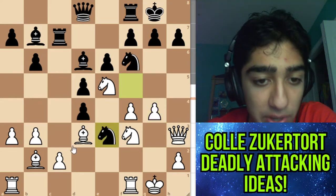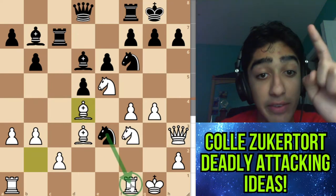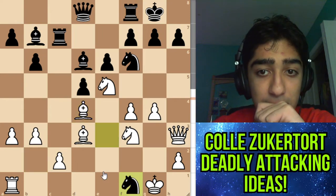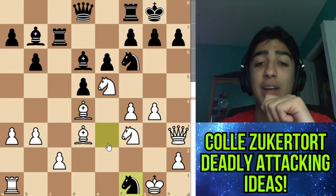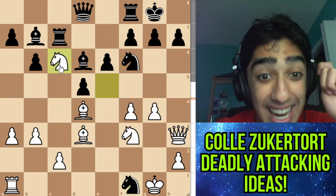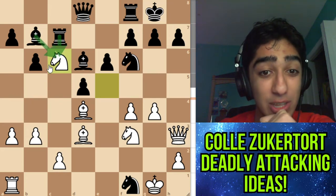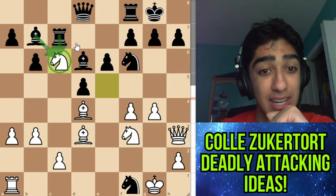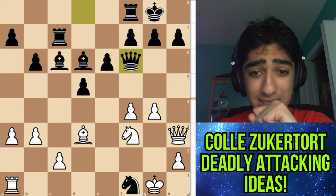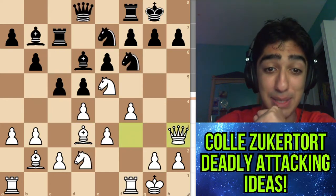What did white do here? Bishop takes d4 — giving up an exchange, and two pawns so far. Let's take it. Now white to move: the brilliant move, the only move to keep white in the game — knight c6, triple exclamation mark! Hanging twice. If they take it either way, bishop takes f6 wins the queen, because if queen takes it's checkmate. So there are a lot of dangers in this position even if black plays the most accurate continuations.